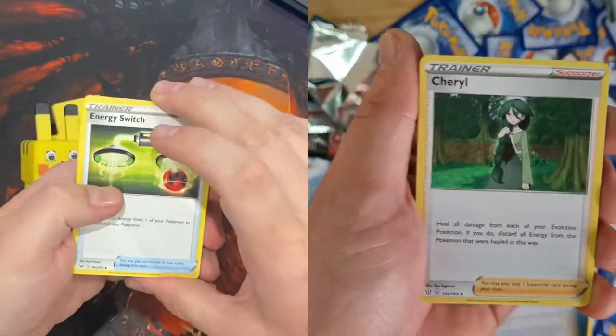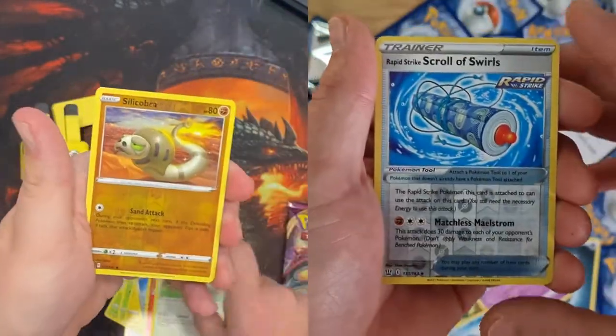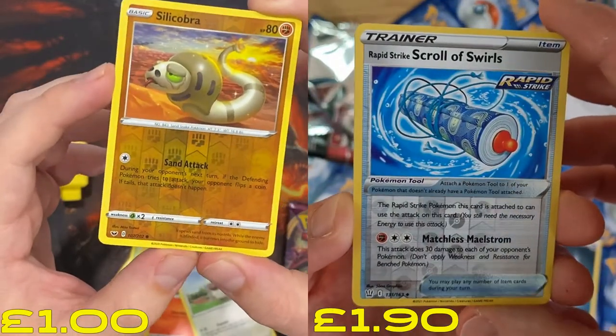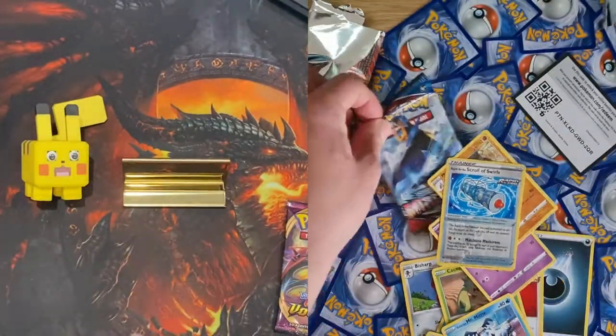Right, nice quick three to the reverse and then we will reveal the final card. Pikachu! Together — I've got a silly Cobra reverse, I've got a Scroll of Swills. Very nice, and they reveal basic Ninetales. That's it again.